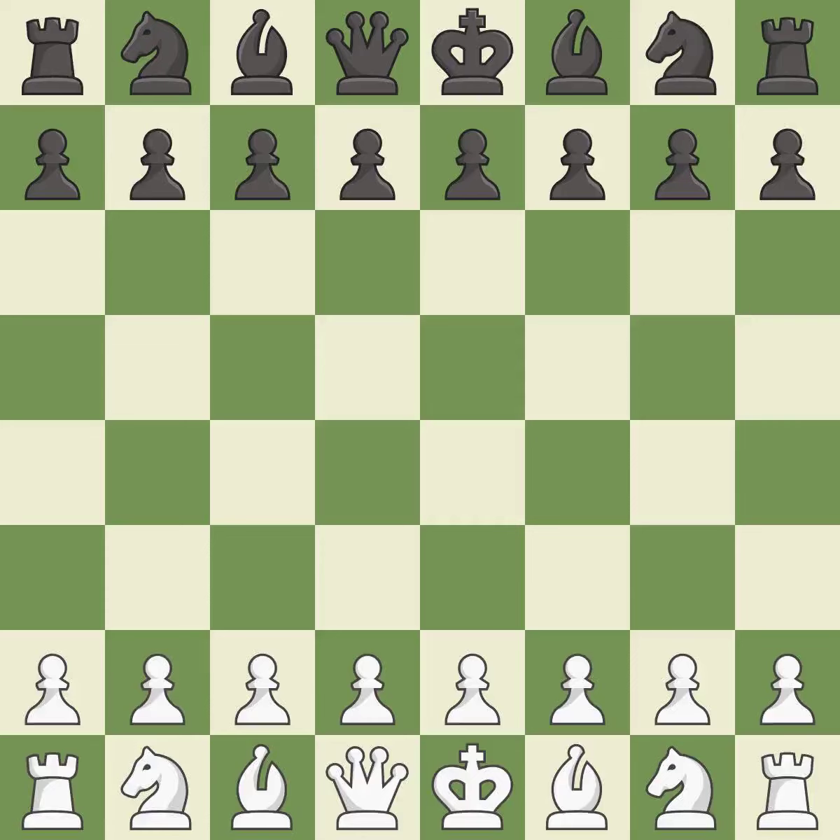Slob defense, modern, quiet pin defense. Giveaway: one player was winning but then gave it away. That game was pretty competitive. Black played better than white in the opening. The middle game battle was fairly even. The players battled pretty evenly in the end game.